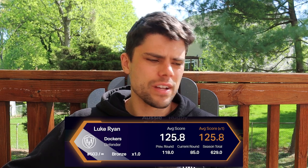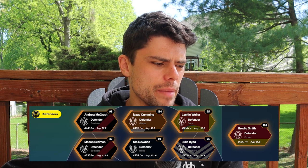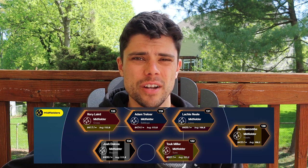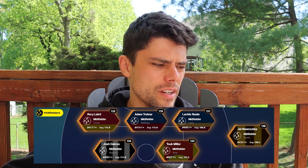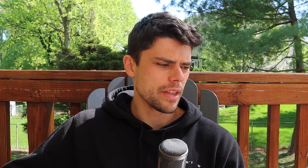Luke Ryan's average is 125.8 — that's a no-brainer, let's pick him up. Hunter Clark and Isaac Cumming are both worthy options there. Clark is 93.2, and Isaac Cumming without thinking about it too much I'll just get into the side right now. So there you go — that is my new-look defence. Jai Newcombe has been relegated to the bench on 106.2, but Tuk Miller at 123.2 actually becomes my best midfielder. So I have done very well out of that.